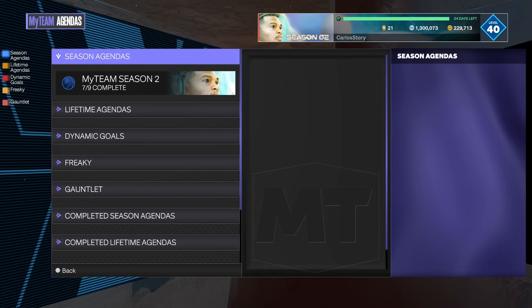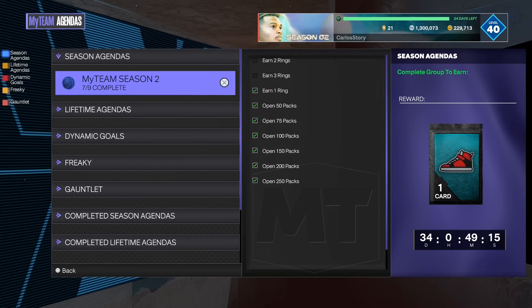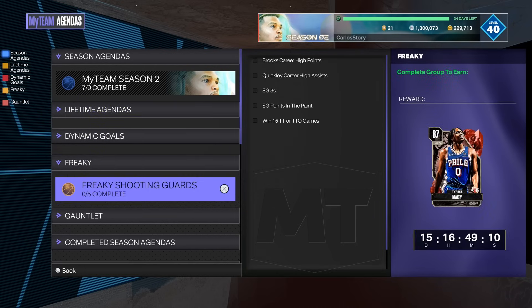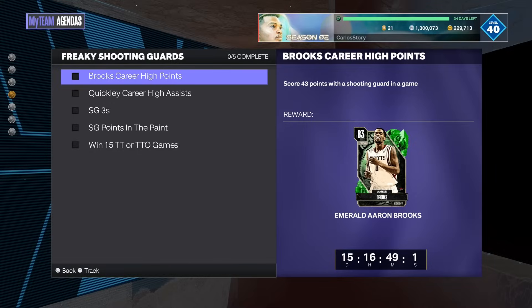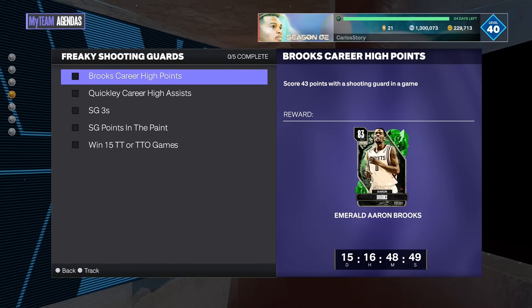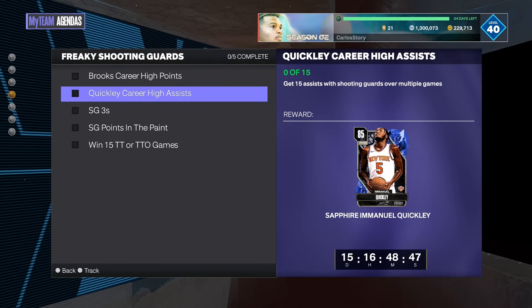The agendas are 100% free. It's going to be under the shooting guards section, and you can see Tyrese is the reward for completing those agendas, which you need for the collection for Steve Smith. So let's see what exactly 2K wants us to do: score 43 points with a shooting guard in a game. You can literally just do that in a challenge or in Domination, and you end up getting Emerald Aaron Brooks for free — that's super easy.